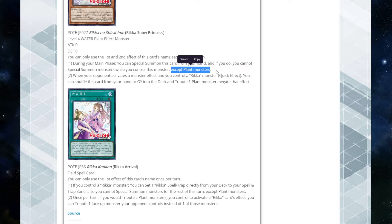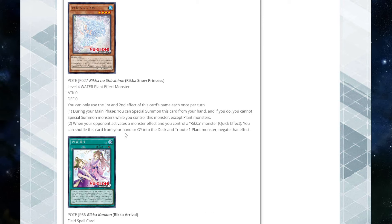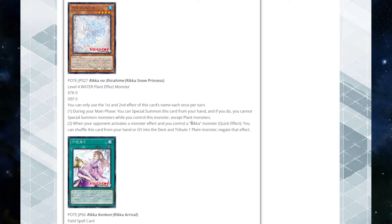During the main phase you can summon it from your hand, but if you do, you cannot summon monsters while you control this except for plants. It's really annoying that it locks you into plant monsters, but most Rika cards already lock you into plants anyway, so it's not the biggest deal — especially because you can play this deck pure now, which is insane. Then when your opponent activates a monster effect and you control a Rika monster, you can quick-effect shuffle this card from your hand or graveyard into the deck, tribute a plant monster, and negate the effect. All of that is cost, which is important to note.